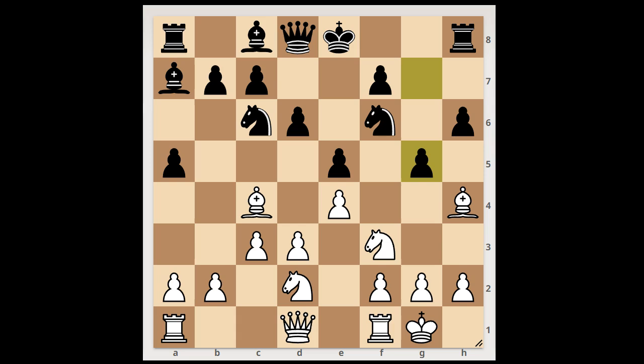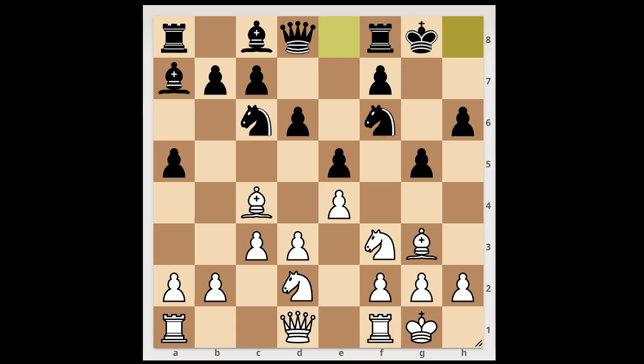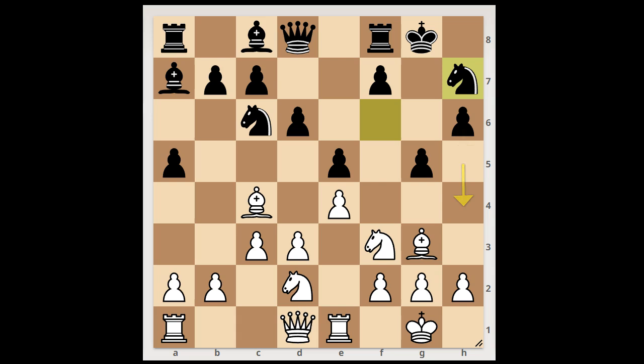Very sharp move, but these moves can sometimes be risky. Bg3, Radjabov castled kingside. Rook to e1, Nh7, intending h5 and then h4, trapping the bishop. Anand played d4. Bxd4, Qf6.